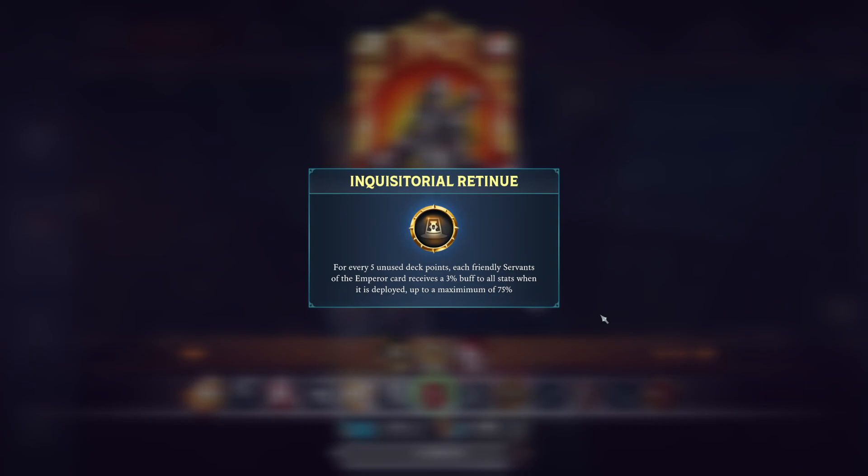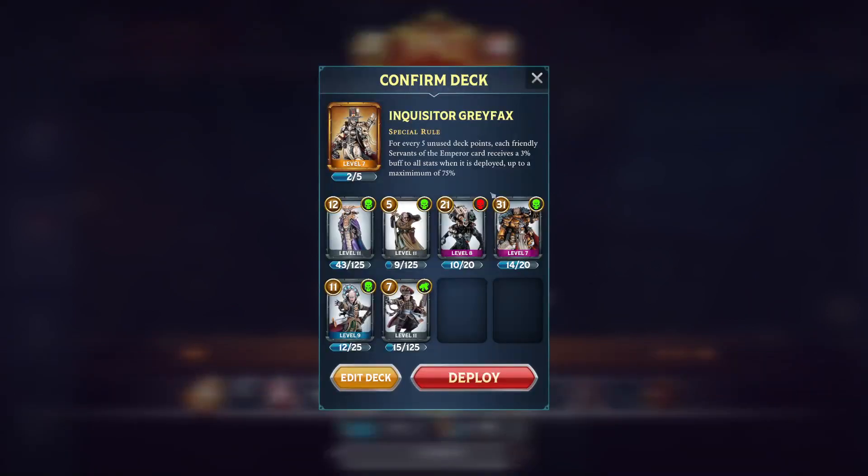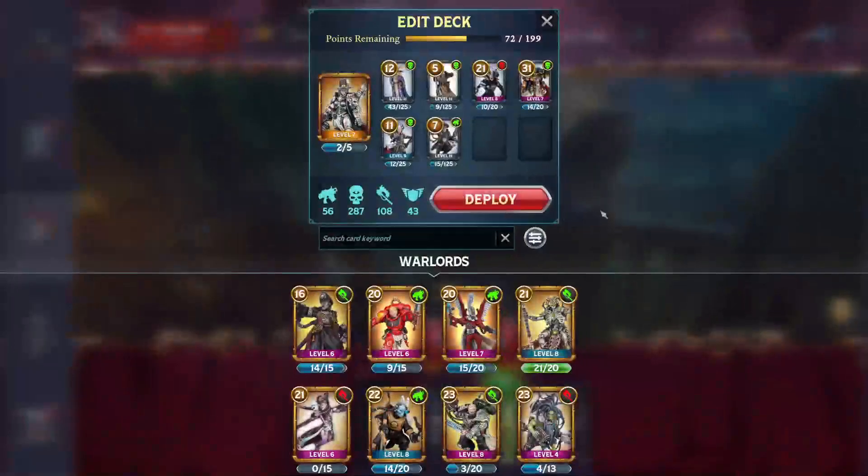The maximum buff is 75%. If I remember correctly, that means when you make a deck you have 199 deck points if you're at top level. If you leave 125 of those unspent, that will give a flat 75% buff to all attack stats and health of every card in your deck, including Greyfax herself, which is very scary.